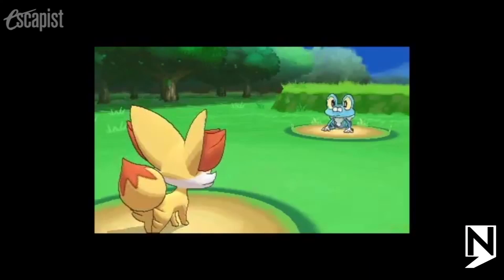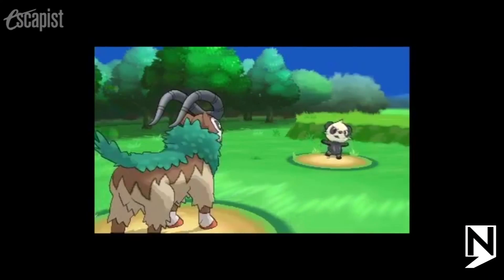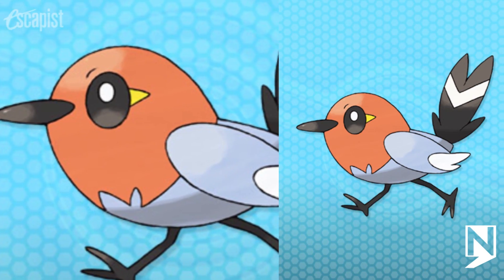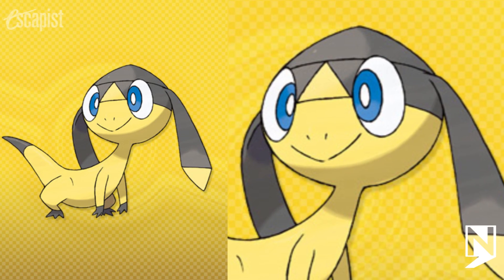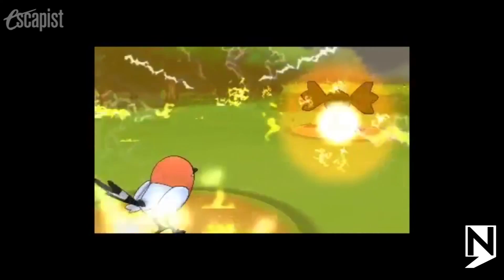There were three other new Pokémon introduced, including the panda-like Pancham, which is a fighting type with a special move that lets it attack during swapping. Plus, there is the flying type Fletchling, and the electric type Helioptile, which is sort of like a living solar panel because it charges itself on sunlight.